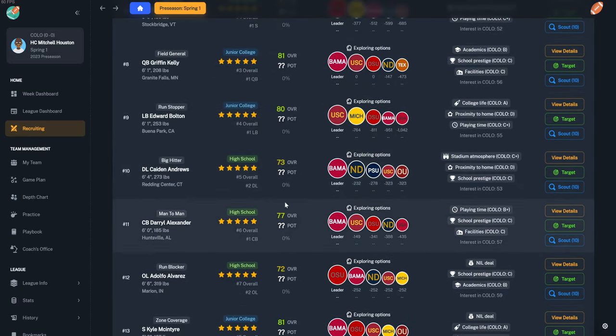We ended up winning 51 to nothing. A great first game — our quarterbacks did great, running backs did well, we stopped the opposition very well, and receivers were balanced. That's done for week one.